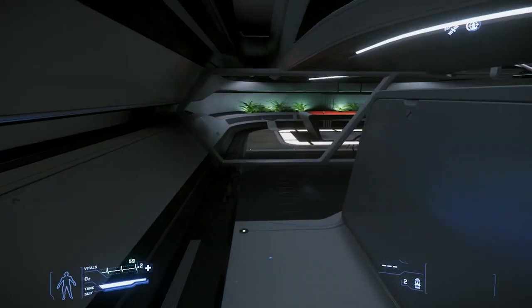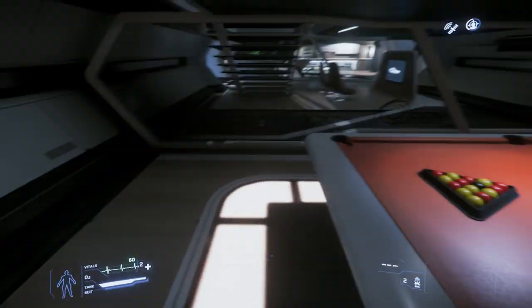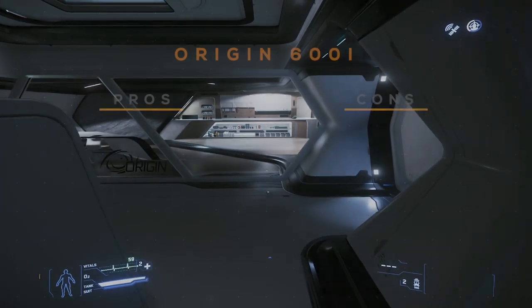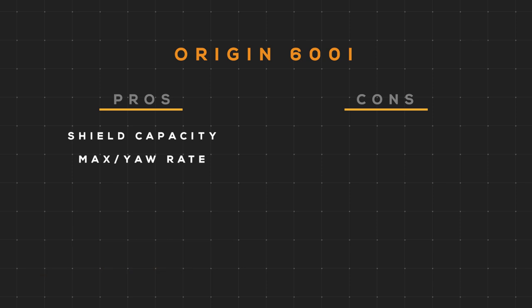Next we have a rec room with a pool table, and finally a media area with a television. I would say its pros are its shield capacity of over 87,000 for sure, a max yaw pitch rate of 30 degrees per second for a ship this size, its max speed of 975 meters per second, its noteworthy missile payload, and of course it's beautiful — just to name a few.